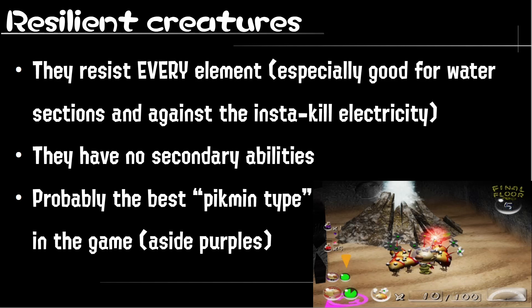They don't have secondary abilities, like yellow Pikwins being able to be thrown higher or fire Pikwins doing more damage. Despite that, they're just incredible, because resisting every element is just amazing. And it's the reason why I think they're arguably the best type in the game.